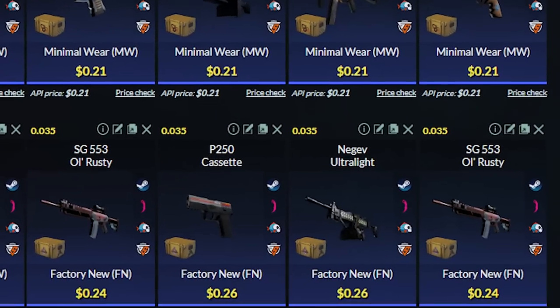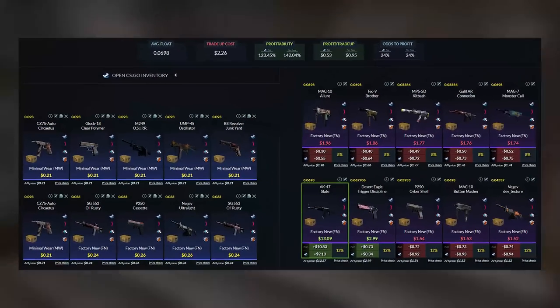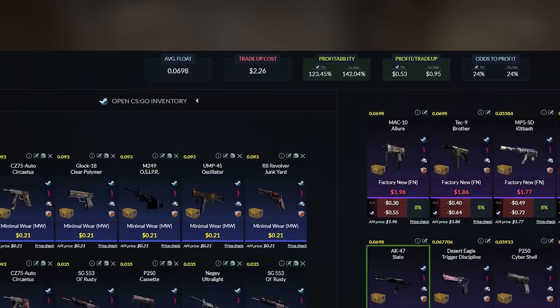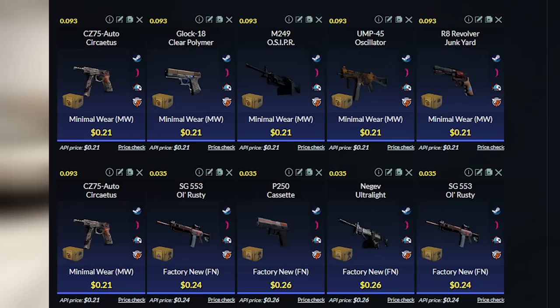For the Factory New Fracture skins, you can use these 3 skins and just make sure to get them for anywhere around $0.24 to $0.26 each. One thing to note is that the average float of these 10 skins should be less than 0.07. I recommend the 6 Minimal Wear Snakebite skins have an average float below 0.093, and the Factory New Fracture skins have an average float below 0.35.